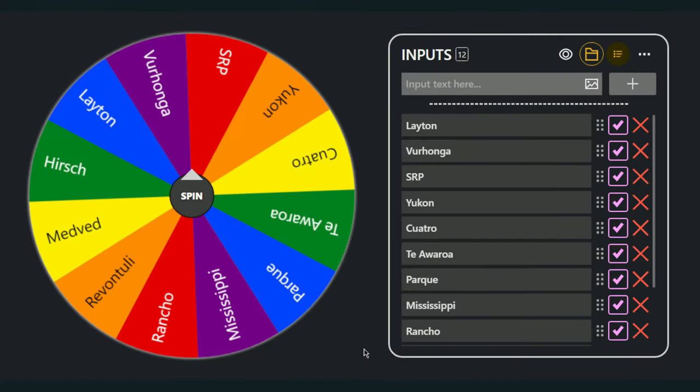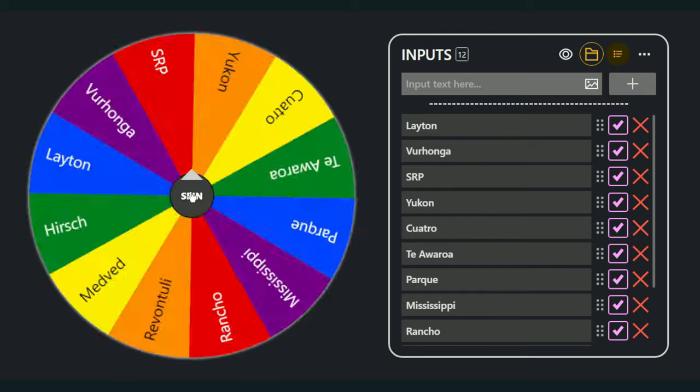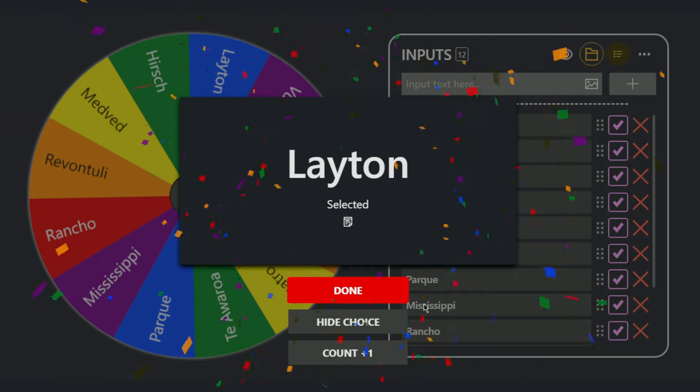Hello everybody, we are back on the Hunter Call of the Wild with another episode of 60 Minute Trophy Challenge. Last time we went to Verhonga Savannah and ended up getting ourselves an albino lion. You'll have to go watch that video to find out whether it won. We're going to start episode number 19 and spin the wheel to see which reserve we get today. It seems like we are going to be on Layton Lakes.